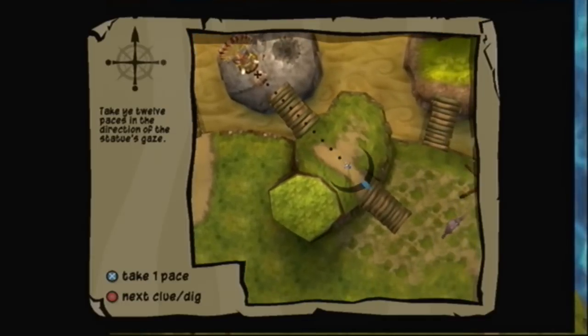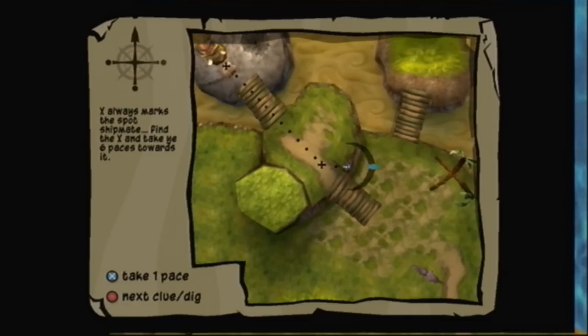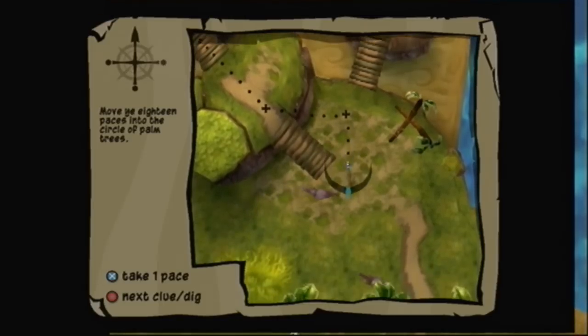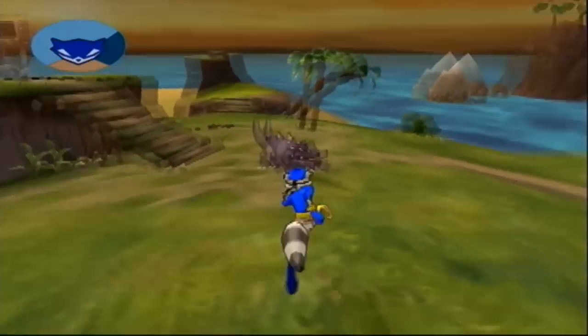Sly, when you've got the right number of paces, stop and crate. If you need to leave map mode for a while, don't worry about it. You just marked an X on the ground, which will make it easy to come back and pick up where you left off. While in map mode, you can use the right analog stick to scan your immediate area. It might be helpful to find the circle of palm trees mentioned in the clue.